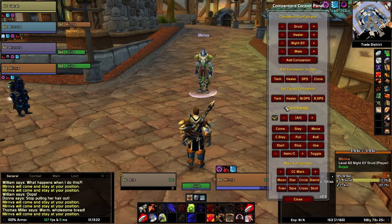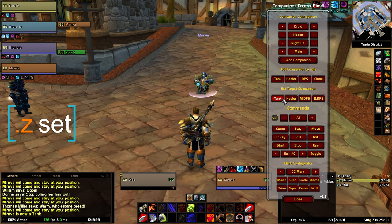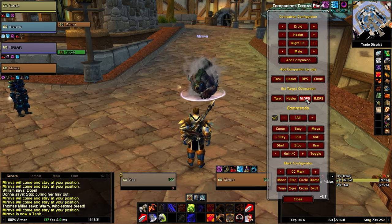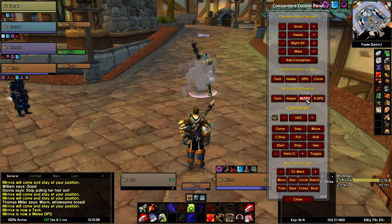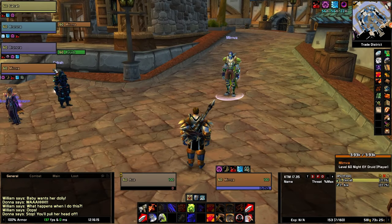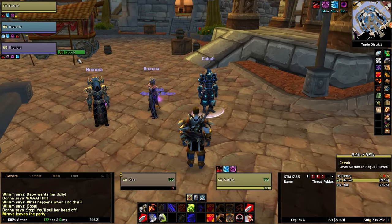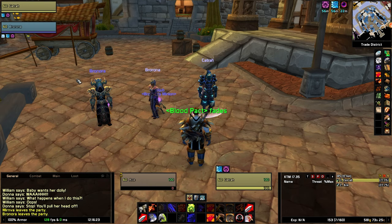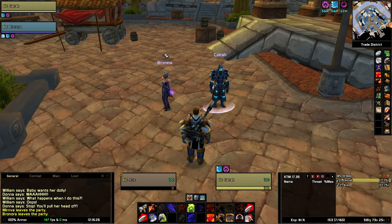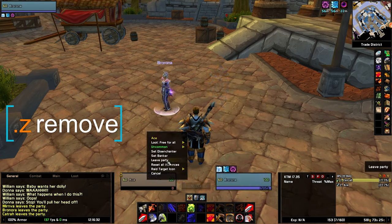A cool feature is that you can change the role of a companion with the set command — this is especially useful for classes like druids which can perform multiple roles. If you have a bunch of cat druids in the raid, you can change them into bears since they use similar gear and talents, giving you off-tanks on demand. To remove companions: if you're the group leader, you can simply uninvite them or leave the group yourself. Alternatively, you can use the remove command for those situations when you're not the leader.